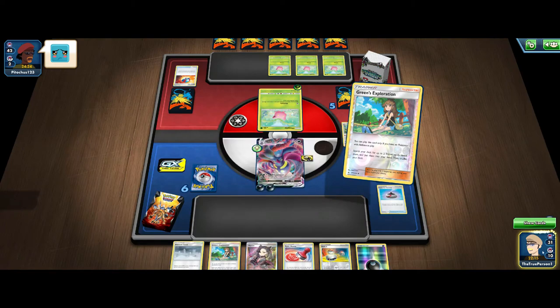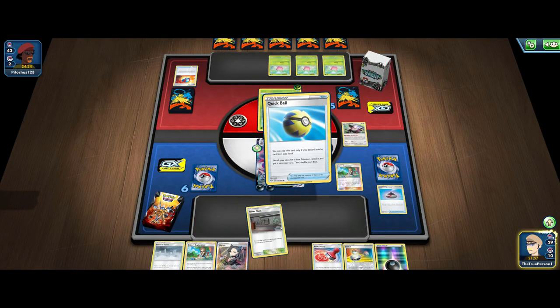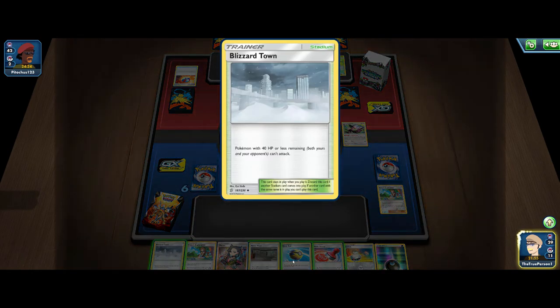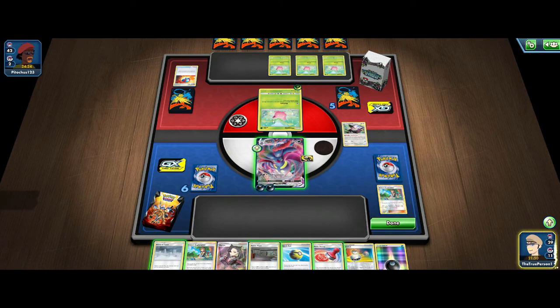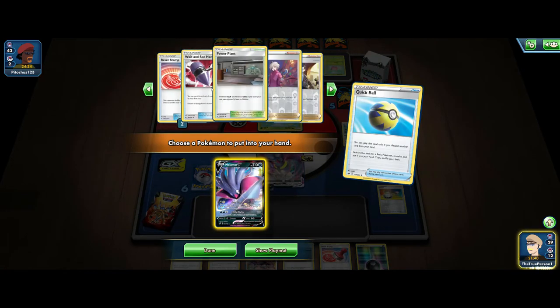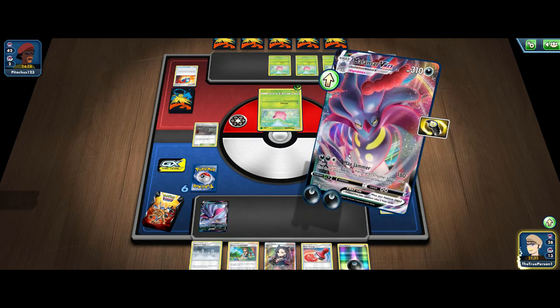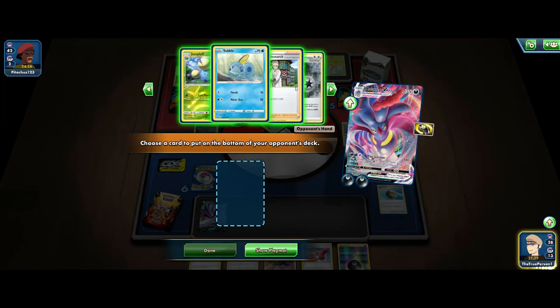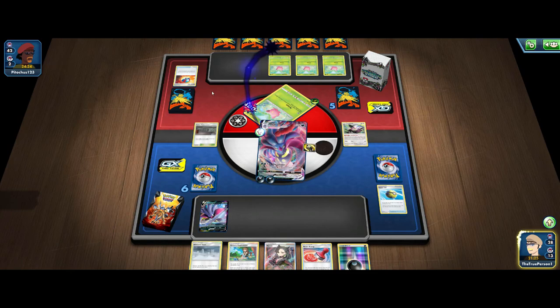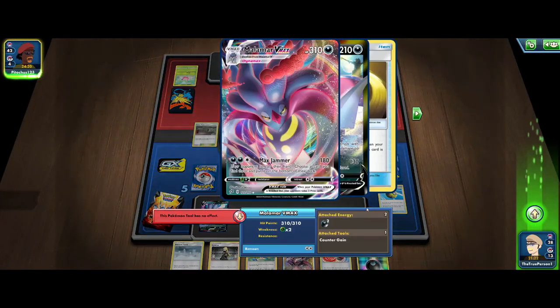There's a sad face from our opponent — let's give them the happy face because we're happy we top-decked that Evolution Incense. Our opponent could play the Dedene GX if we put them in top-deck mode, so I think Power Plant here is a pretty strong move. I think I want to keep Blizzard Town around just in case they play the Cottonee and maybe the Natu. So I'll Quick Ball away the Switch and go for another Malamar V so we don't automatically lose if they manage to take a knockout this turn. Just gonna bench the Malamar V, throw down Power Plant, and Max Jammer our opponent. Night March doesn't play that much energy. We can get rid of that Research and now our opponent is in top-deck mode. It looks like they were playing an Inteleon build of Lost March, which is super clunky — definitely good that we were able to pull off that Max Jammer this turn.